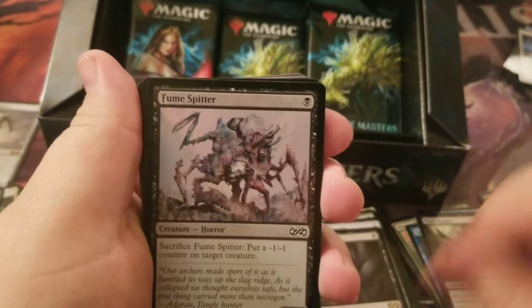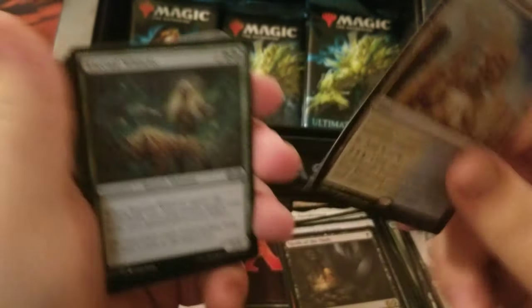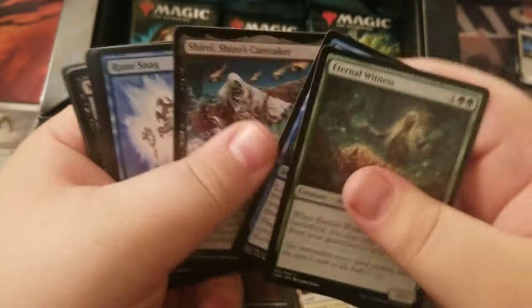Fume Spitter. Celestial Colonnade — nice. Internal Witness, Forbidden Alchemy, and Shizo's Caretaker are our uncommons.